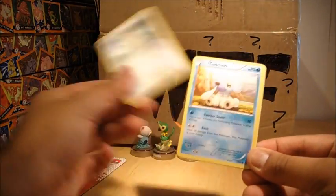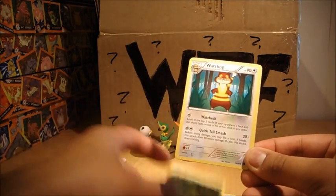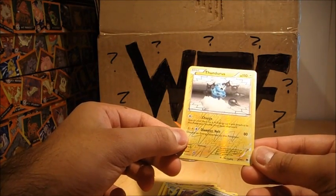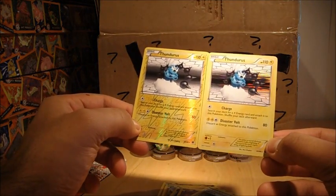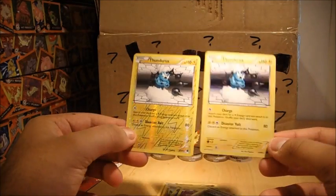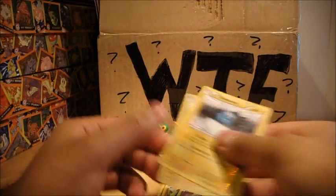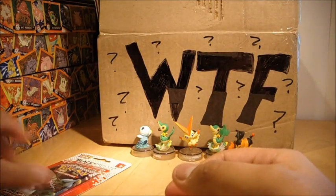So we have a Patrat, a Cubchoo, Roggenrola, Drillbur, Pansage, Watchog, Sigilyph, Recycle, a Thundurus Rare Reverse - which I'm pretty sure I do need, that's pretty cool actually. And a Thundurus Holo as well! Thundurus Holo and its respective Reverse - that's a very, very nice pull. Sorry about the glare, I am trying to stop it.